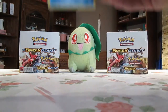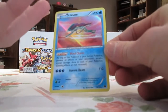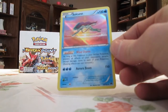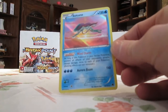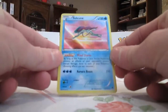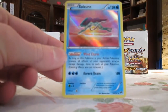Number 9 would be the Suicune Holo — this is number 30 in the set. At first glance, Suicune reminds me of the Rapidash in the very first theme song of the anime, when it's the part of the song where it says 'I will travel across the land.' When that part plays, you see Rapidash running across, and that's the way Suicune looks in this card — it kind of looks like he's running the same way.